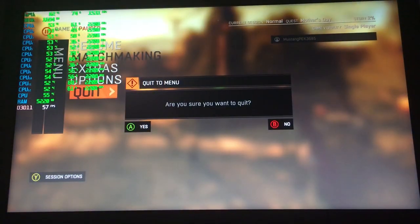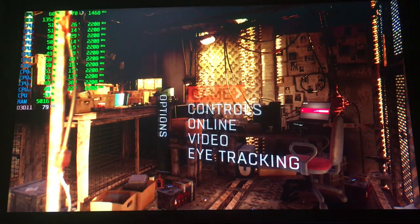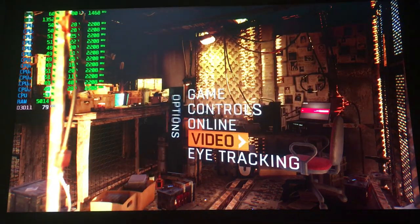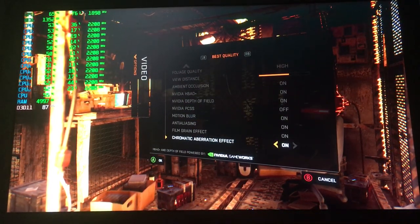Now that you've seen it on Balanced, let's try the Best Quality settings. Options — Game. This is obviously the preset. I like to mess about with my graphics settings a wee bit myself, but this is just the preset I'm showing you. As you can see, fullscreen V-Sync is on for Best Quality. Texture quality: High. Shadow map size: High. This is the preset for Best Quality.